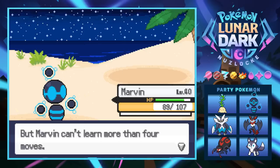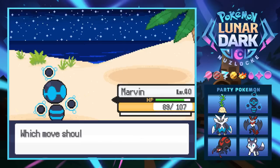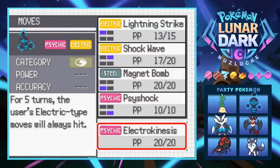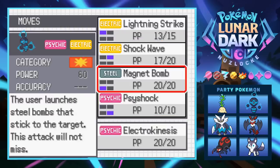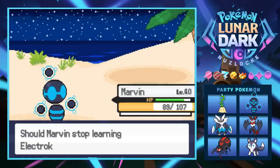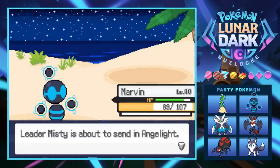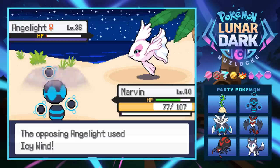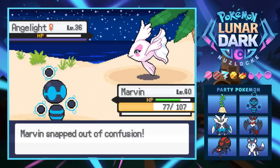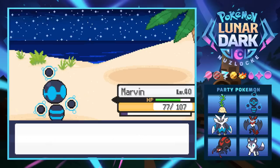Electro Kinesis: for five turns the user's electric-type moves will always hit. Interesting — but we're probably not going to teach that; we'd rather just gamble. Next is just that Angelite again. We stay in, it goes for an Icy Wind. Down goes the Angelite — Marvin is going to be extremely useful for this upcoming gym battle.